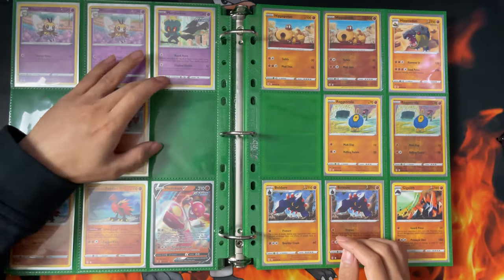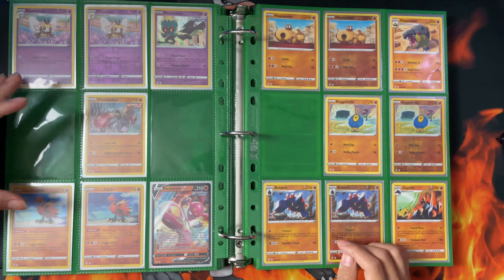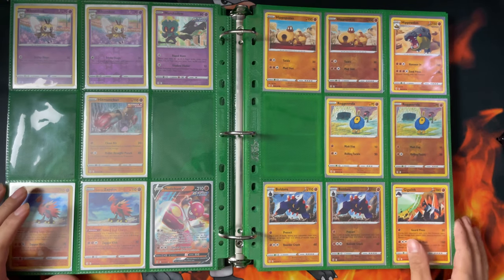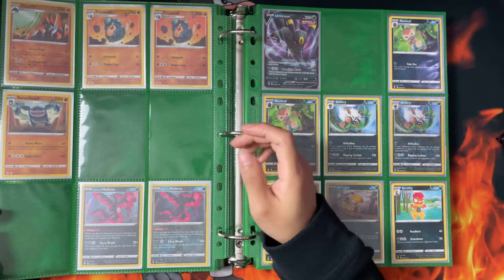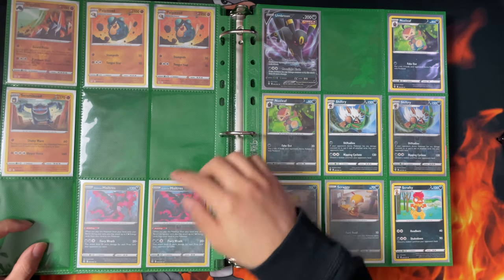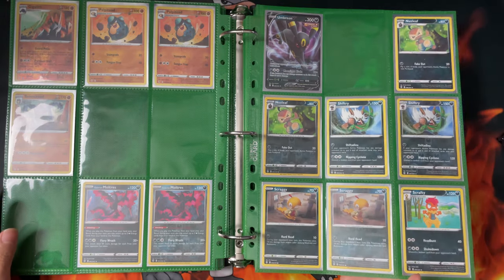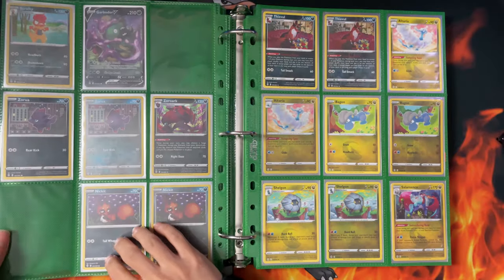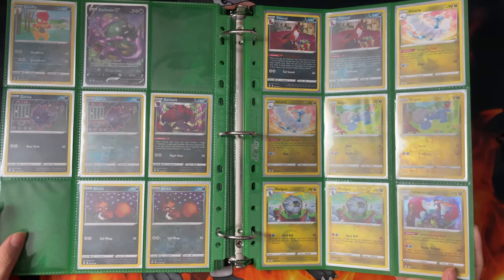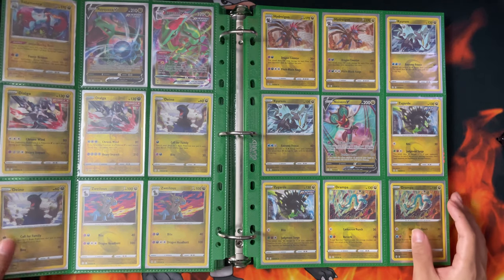And then this page - I need the Machamp Reverse Hollow. Then the Fighting types: Incineroar Reverse, Hawlucha Reverse, Seismitoad Reverse, Lycanroc and Lycanroc VMAX. Then Umbreon VMAX. The Darkness type energy - Garbodor VMAX, the Royal Rock Reverse. And then the Dragon types - more or less this page is complete anyway. I think I need like one more Dragon type as well.